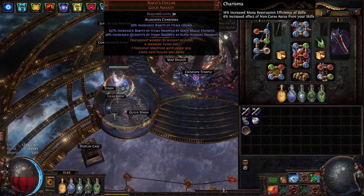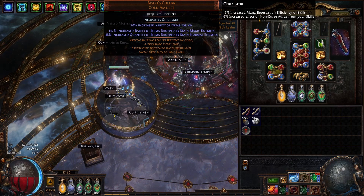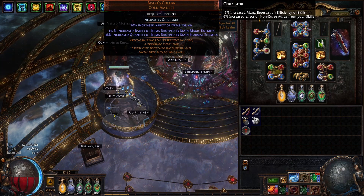The amulet is one of the next things I want to change. At the moment I am using it just because I have charisma on it and it's a decent amulet, so I'm going to keep it for now.